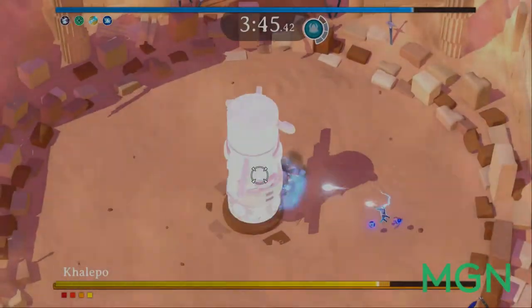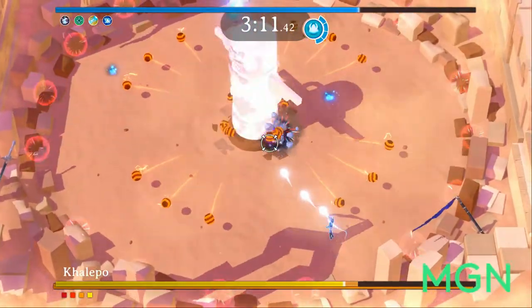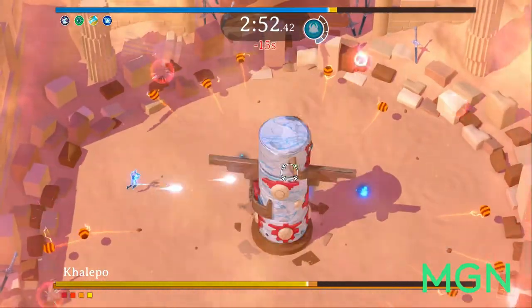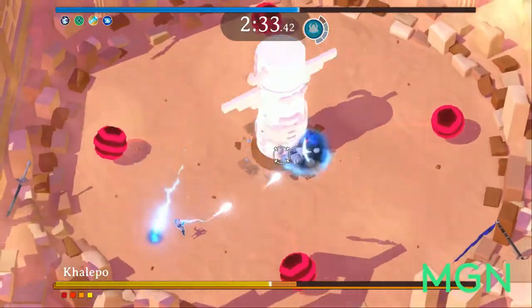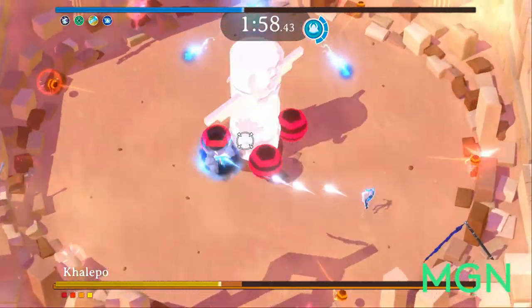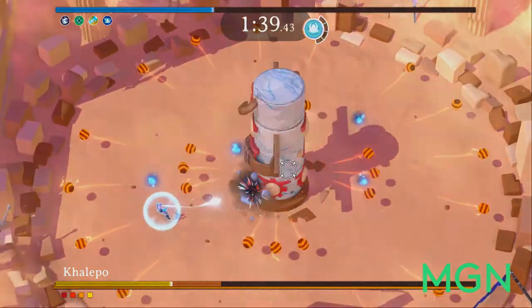Moving on to Skill 2, Arcane Shield. We're giving this a 2 as well. Much like Herald Step, it just takes a gameplay mechanic and helps you use that more effectively. You want to evade projectiles in Godstrike? Now you can do that and ensure you're not making any mistakes by using Arcane Shield. If you do make a mistake, you get hit — activate the shield just prior, and you're okay.